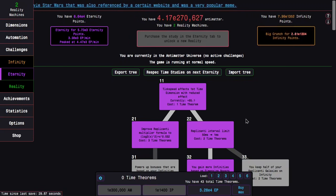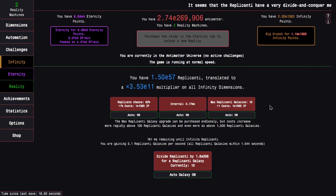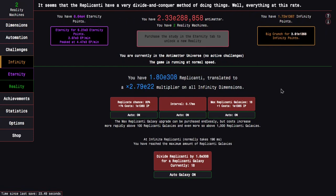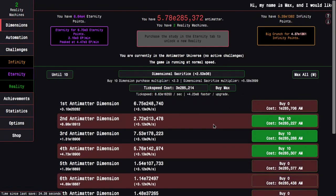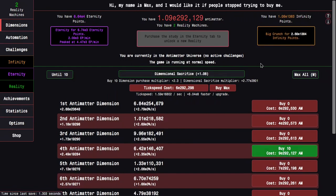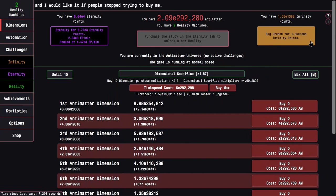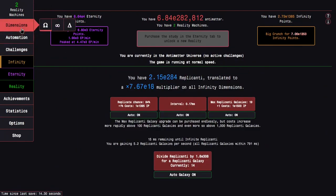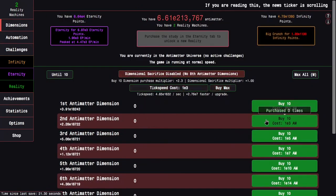Checking my replicated galaxies — at e1385 I can get another replicated galaxy. That means it might be within reach because there's a replicated galaxy that could help for that final push. I notice the individual tick speed upgrades are actually doing something here: at e1383 a tick speed upgrade doubles my infinity point gain. It happens again at e1385 and doubles again — probably a dimension boost as well. That's enough for the replicated galaxy, but it only gets me to 1388.